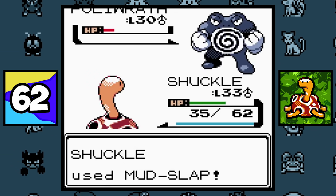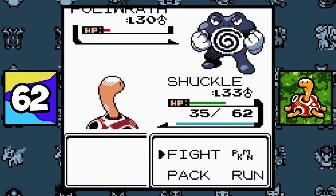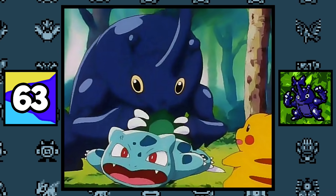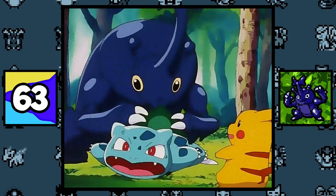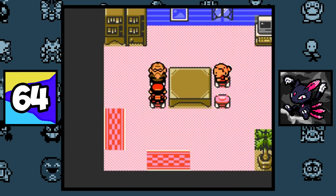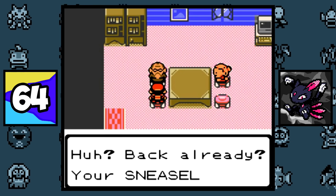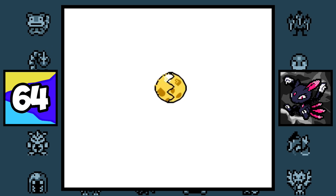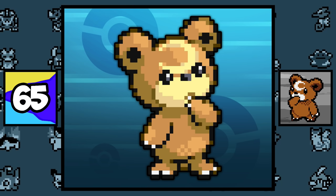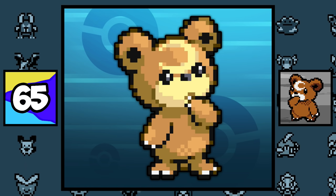In the Generation 2 games, Shuckle has a 1 in 16 chance of turning its held berry into Berry Juice after each Pokémon battle. Ash's Heracross loves sapping Bulbasaur's bulb due to its sweet nectar. In Pokémon Gold, Silver, and Crystal, if you breed two Sneasels that know Beat Up in their third move slot, you can actually glitch in a Celebi by using their egg. Teddiursa is the only non-Generation 1 Pokémon that got a unique sprite in Pokémon FireRed and LeafGreen.